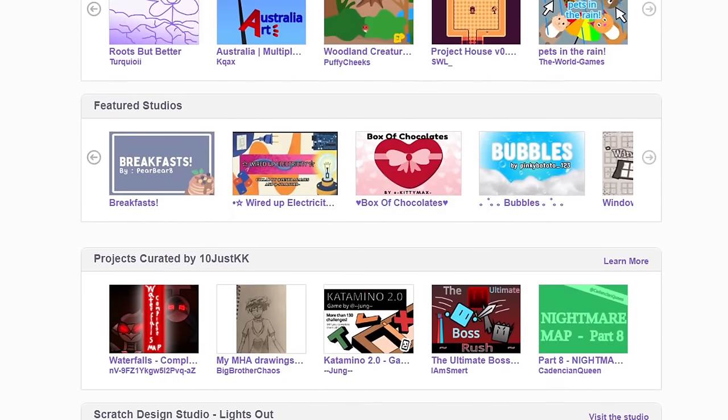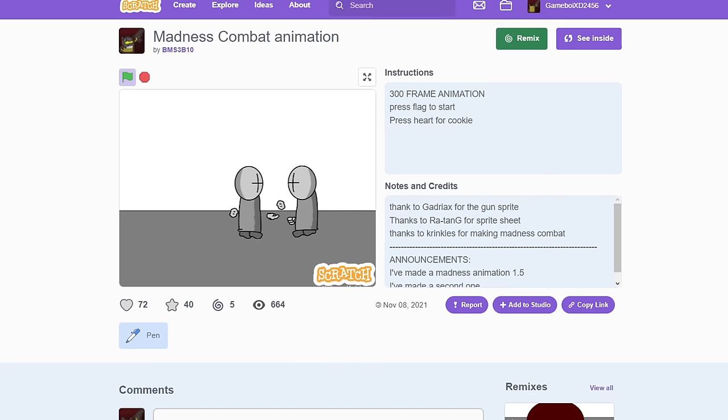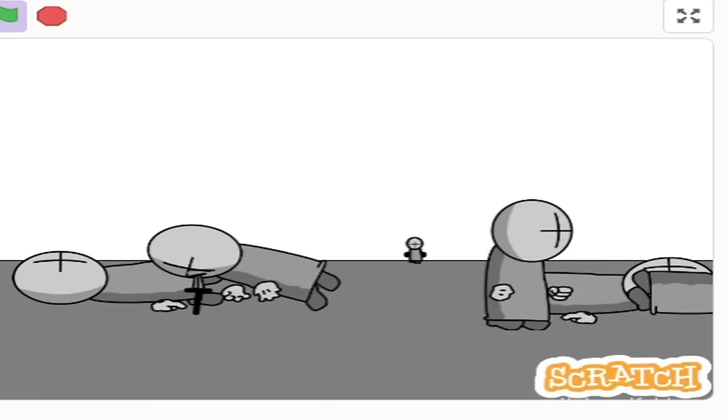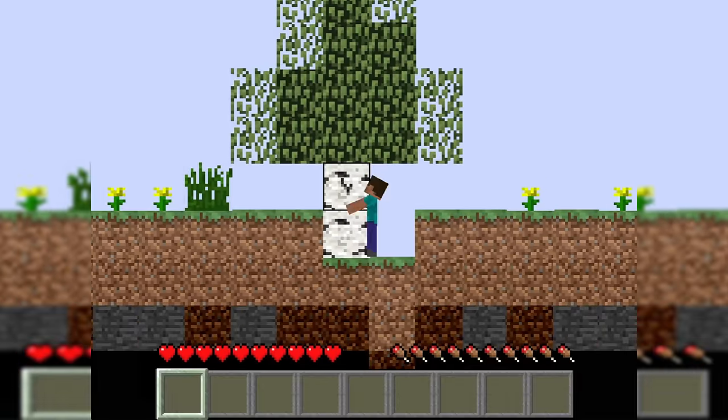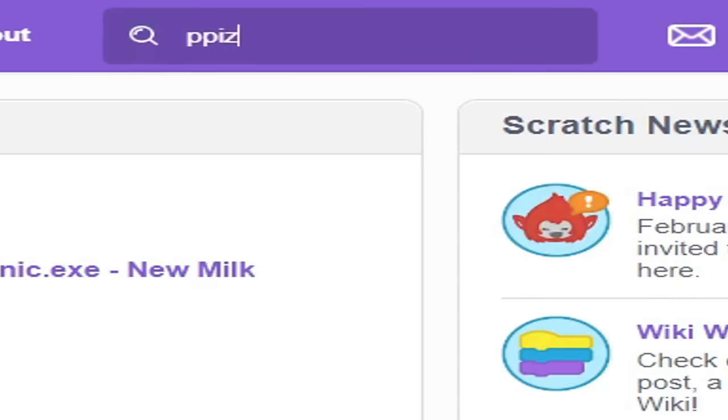Scratch is an online community where you can upload your own projects like animations, games, etc., utilizing its block-code programming engine, which is something I used to do a lot and make my own very high-quality Madness Combat animations. And despite the main demographic being young children, people have made some genuinely impressive projects with it, many of which are Pizza Tower-related.